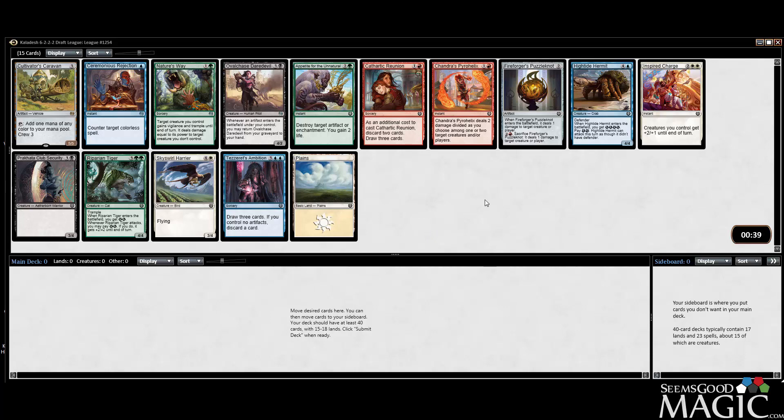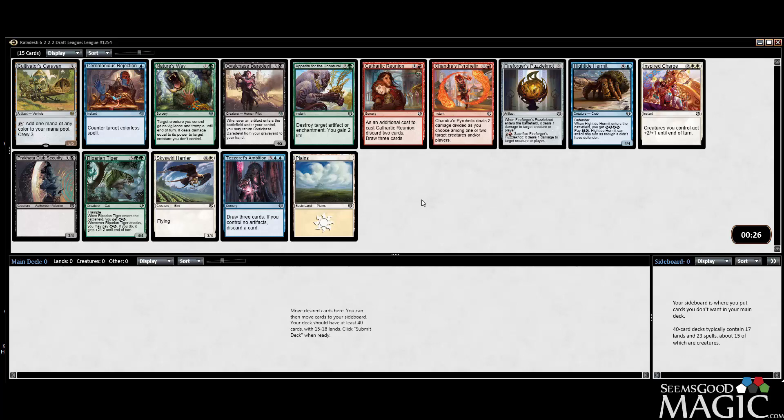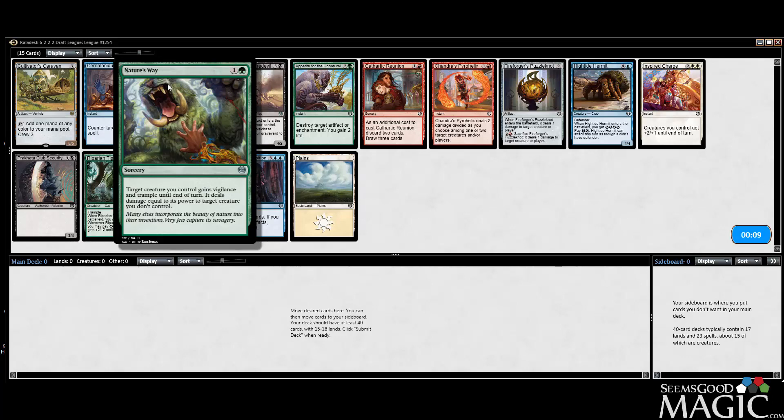Come check me out on Twitch at twitch.tv/inez27. I haven't played with Cultivator's Caravan yet but I like this card. It comes in as a mana rock, fixes for any color, and it's a good place to start out a draft. It doesn't commit you to anything and it feels like a pretty highly playable card. Crew three is a bit high for just a five-five.